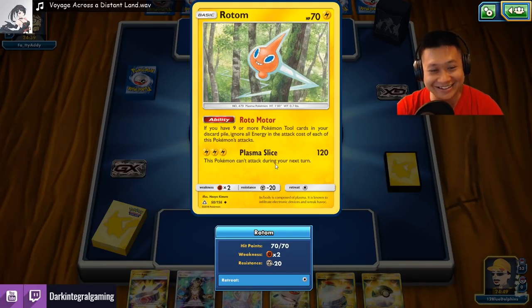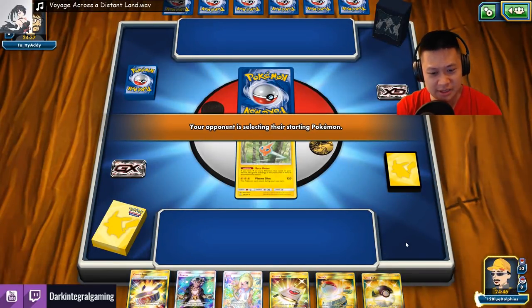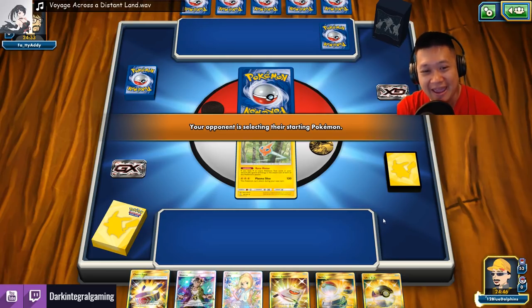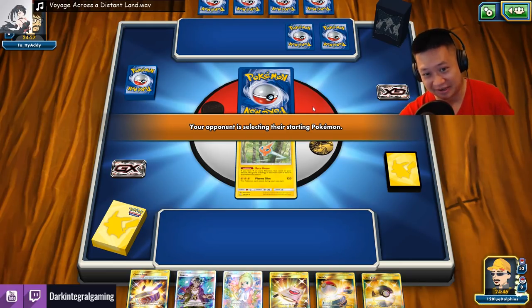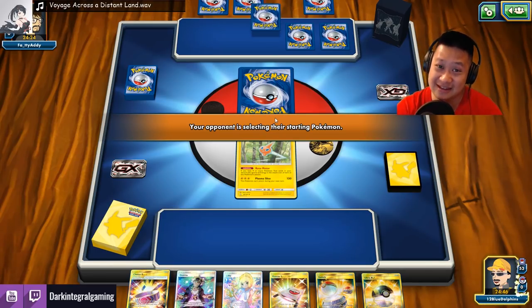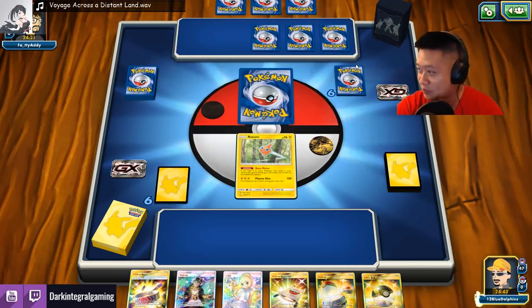Can I attack? No, I don't think so — we don't have nine Pokémon tools yet. We got to keep track. Let's see — Guzma, rescue stretcher. What are you playing? Why would you let me go first? I think — let me see what you're playing. Wow, that's a lot of basic Pokémon. You're not supposed to get that many basic cards up.